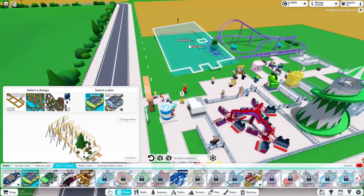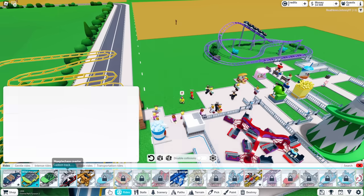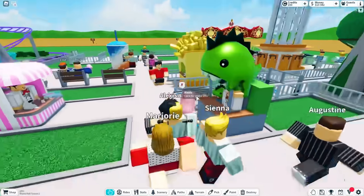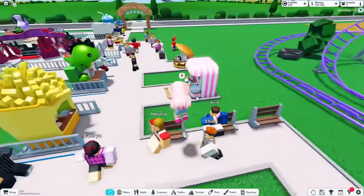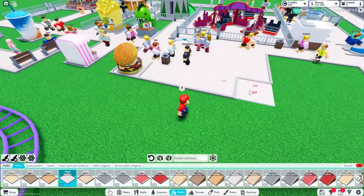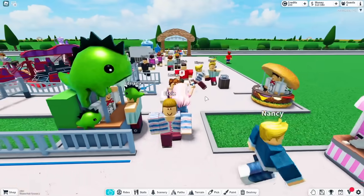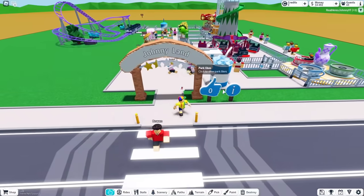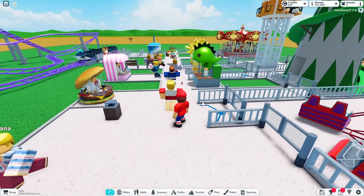Oh my gosh, this roller coaster is fourteen thousand dollars — are you kidding me? I did a slushy stand and some benches so they can sit somewhere. How do I check how much money we're making? We only have four thousand dollars. Are you kidding me? Can you make this path nicer to get more people on the queue?